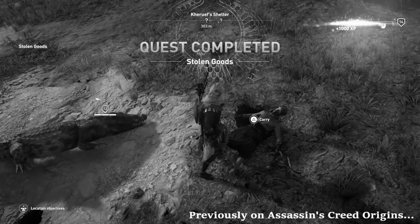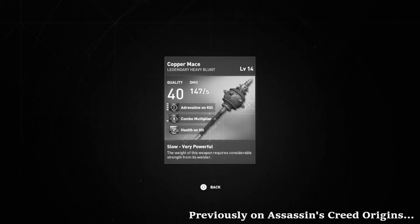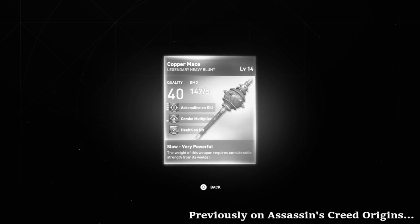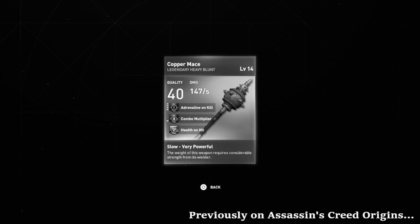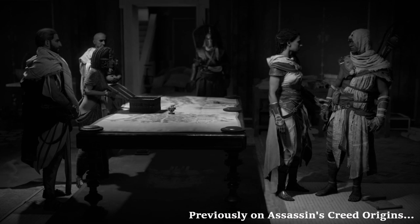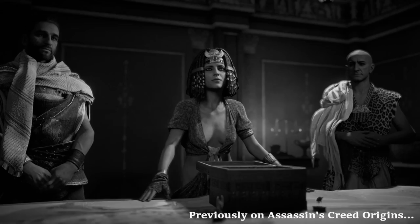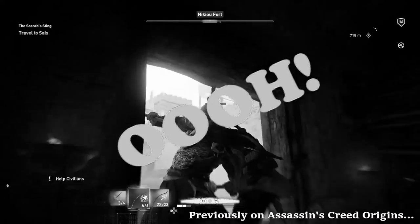Oh wow. 1000x speed for that. And we got a legendary blunt weapon. Let's go. You are my Magi now. Protector of the true Pharaoh of Egypt.